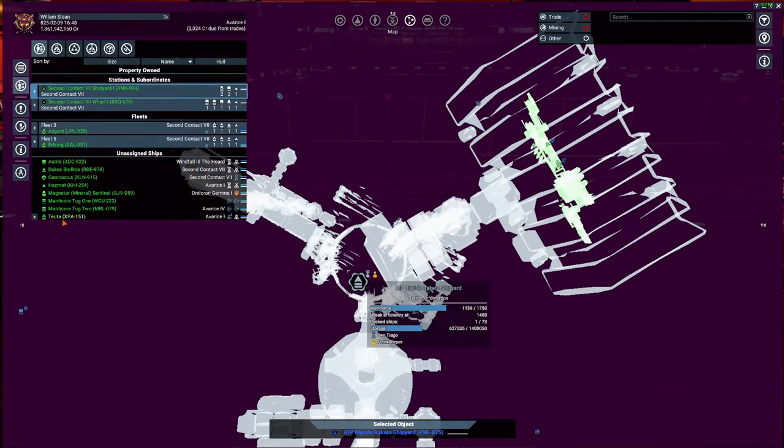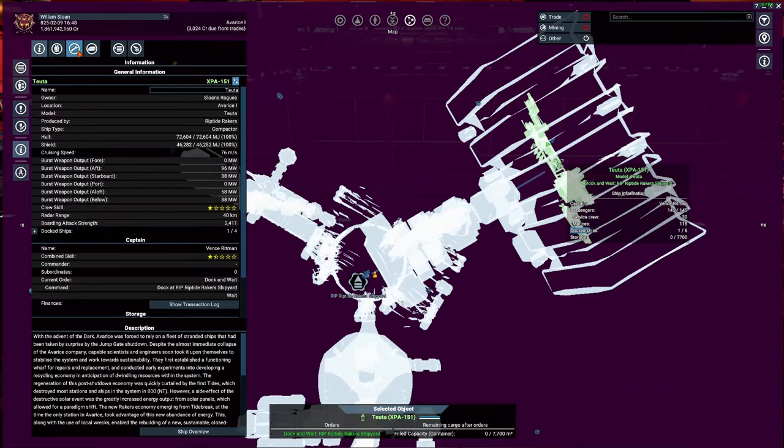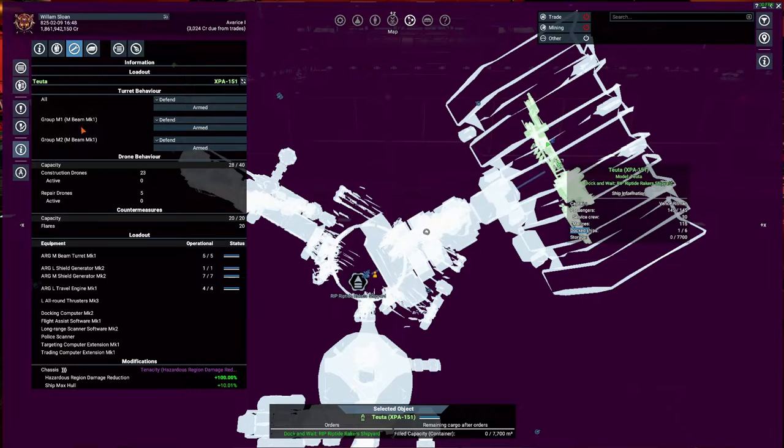As far as weaponry, this ship really doesn't have a lot — just two groups of turrets. When I built this I went with a high preset. The only mod I have is the hazardous region mod. It's got a lot of construction drones and repair drones, and you can put in a defense drone center to make up for the lack of turrets.